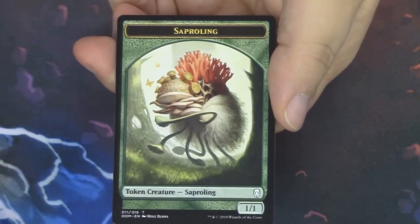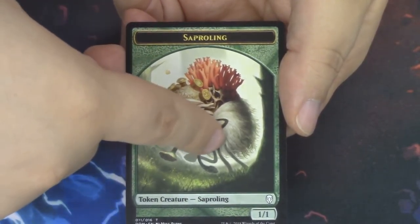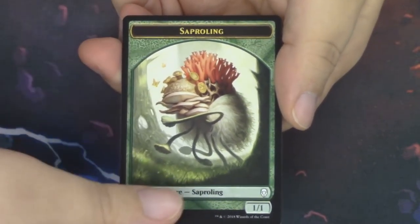And our Legend is Urgros, the Empty One — really, really cool. We get to see Specters come back, discarding cards, flying, etc. Behind that, an Island and another Saproling token. This one has weird gross fur on it — you don't really want to see fur on a fungus. It's really gross.